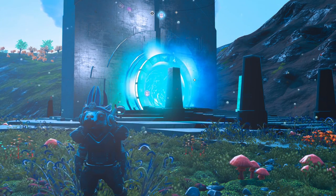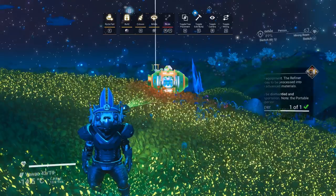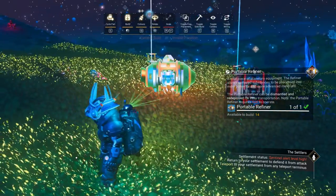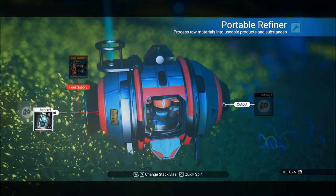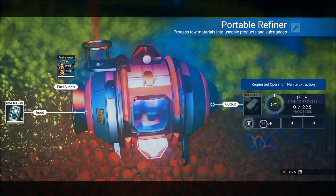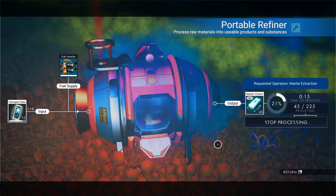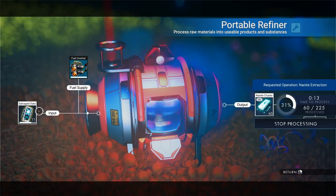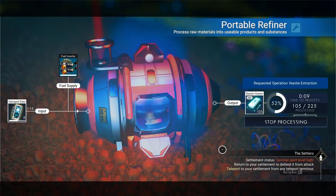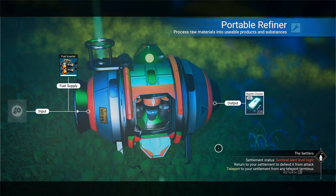To start this method off, we need to place two portable refiners down next to each other. We're going to put some salvage data in, add some fuel, and let the process run in order to get some nanite clusters. As you can see, I'll get 225 nanites by the time this process is done — and that's just about now, fantastic.